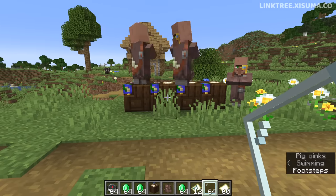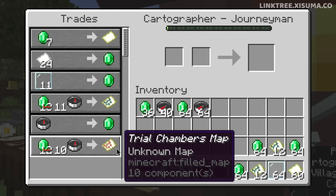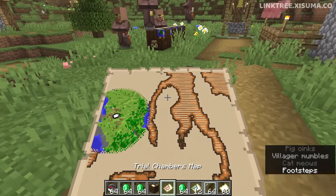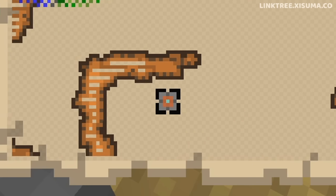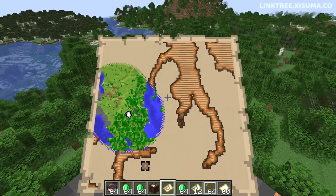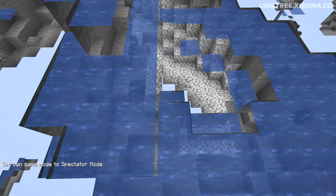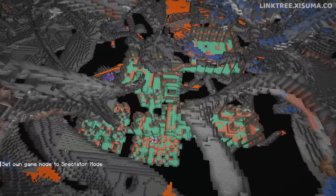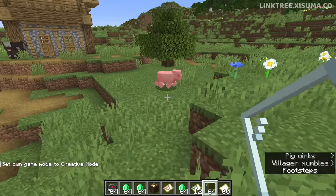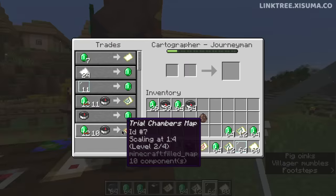If you think that's a bad change, fear not — the cartographer now trades a new type of map: the trial chamber map, with a distinguishable icon color. Doing that trade and checking the map shows exactly where the trial chamber is located. Worth noting: trading with cartographers in several different village types showed they give the ocean map first, and the trial chamber map unlocks at the next level.